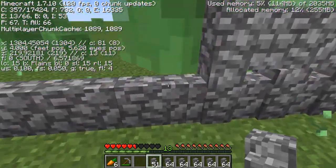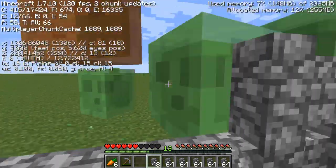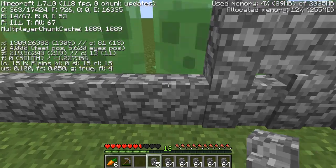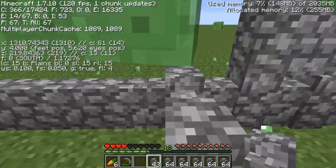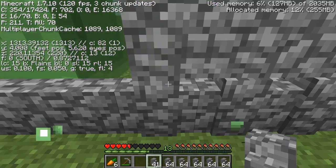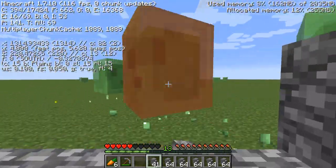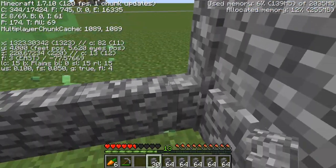If I do see slimes spawning, I'm going to go into my F3 menu. I'm not really sure where the chunks are — I think it says something like BL. I used to know which F3 menu shows the chunks, because if I do find a chunk where slimes spawn, I'm just going to close that area off to make sure the slimes don't spread to other areas.